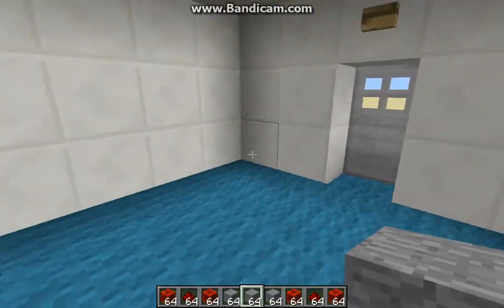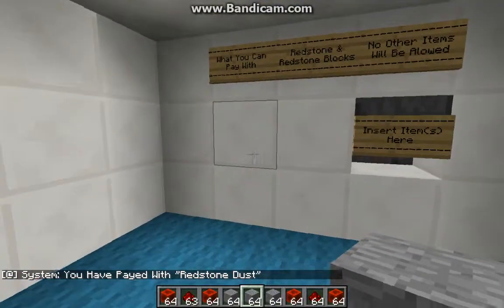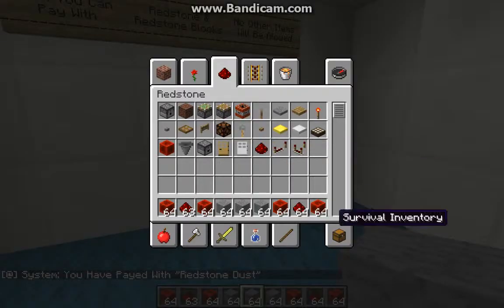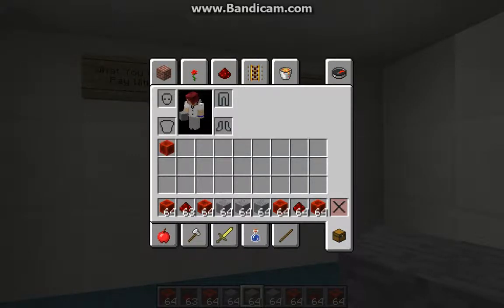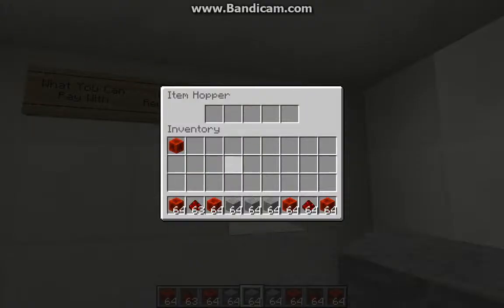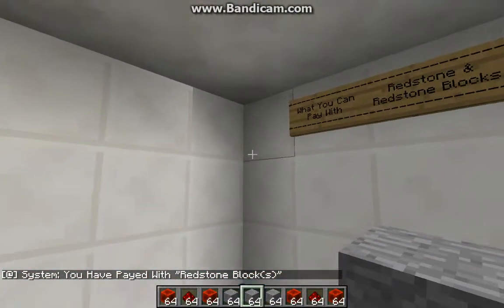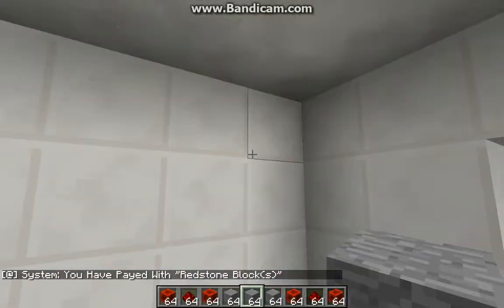So if you pay with redstone dust, the machine will say you have paid with redstone dust and you get a redstone block. And if you pay with a redstone block, it will say you have paid with redstone block and you get one redstone dust.